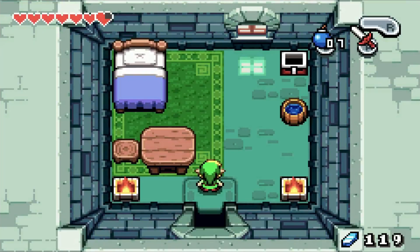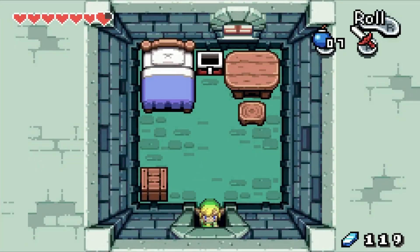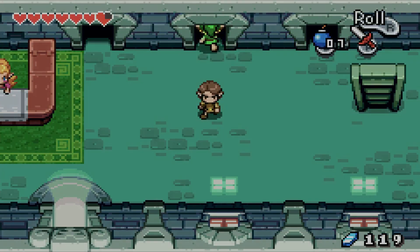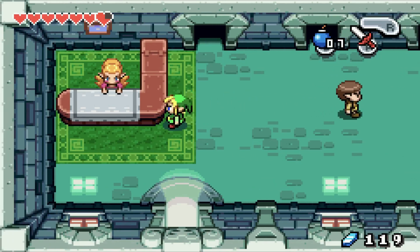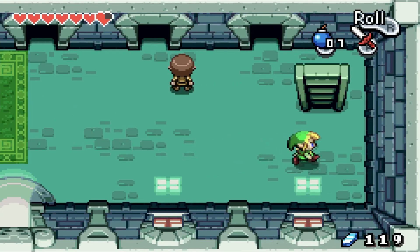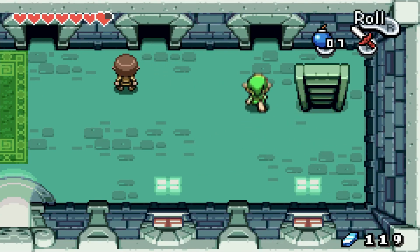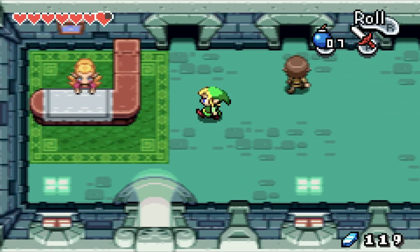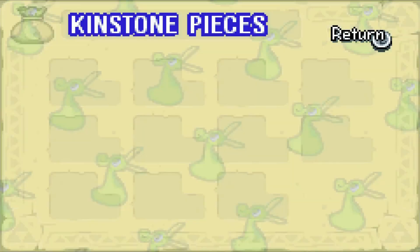There's a small, medium, and large room available here. Depending on how much money you spend, you can get the small, medium, or large room, and the chest inside will have a Kinstone piece based on which room you have — green, blue, or red. I don't have any red pieces and need to find some.